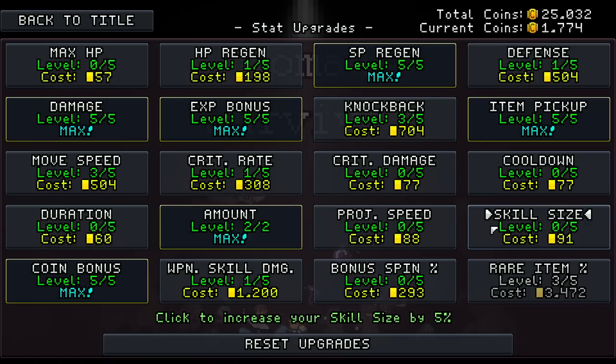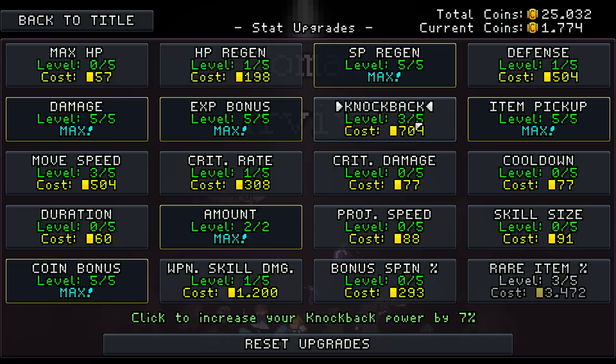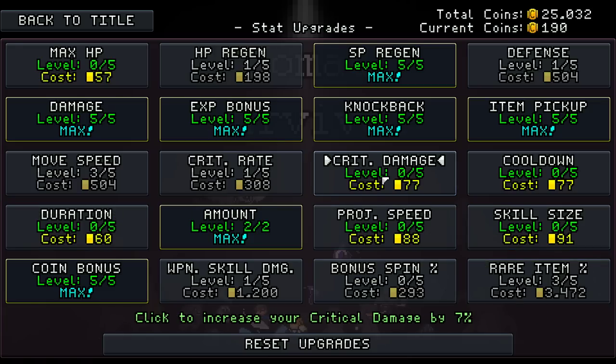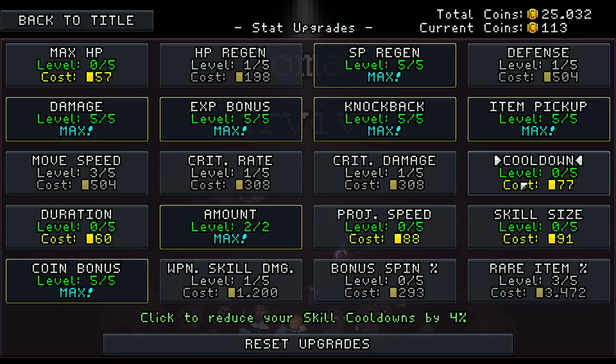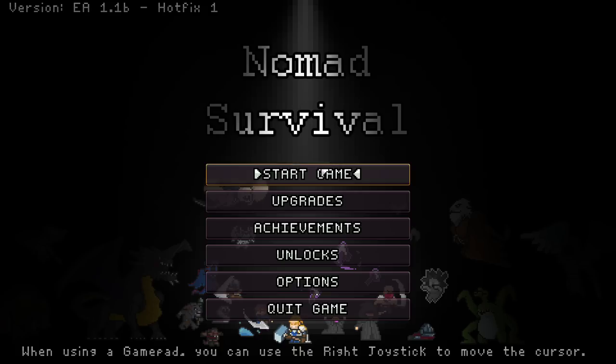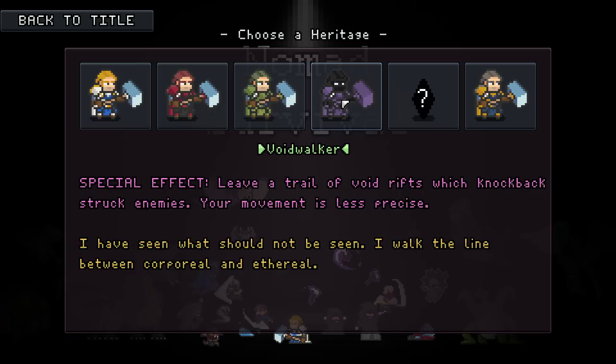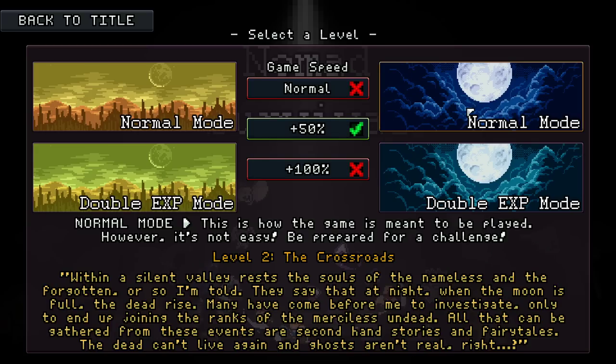Upgrades - skill size, more defense, more knockback is pretty solid, skill duration by default, more crit damage, things cool down faster. Try it again one more time. The Nomad was all right - I feel like Void Walker might have actually been better, maybe Void Walker was better.